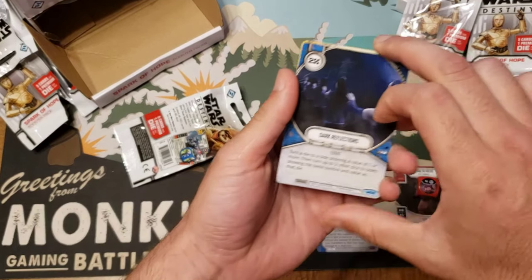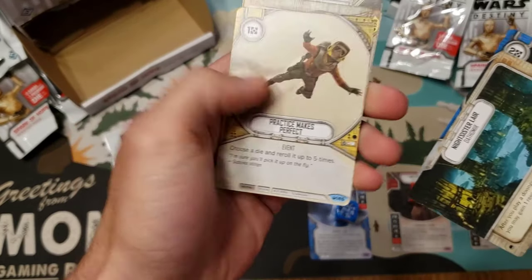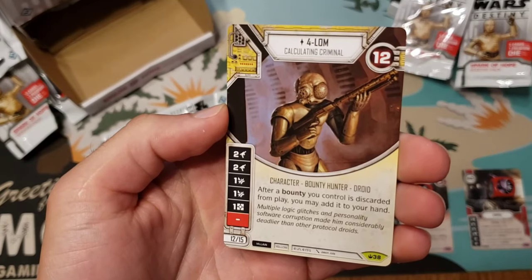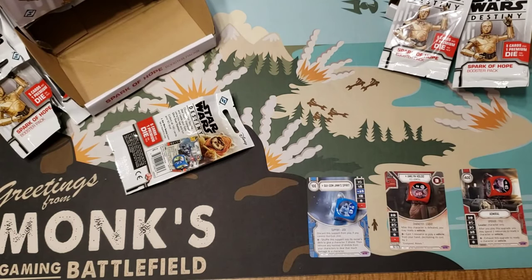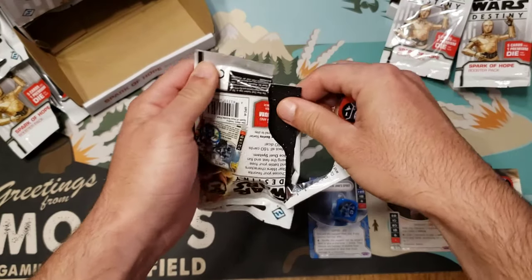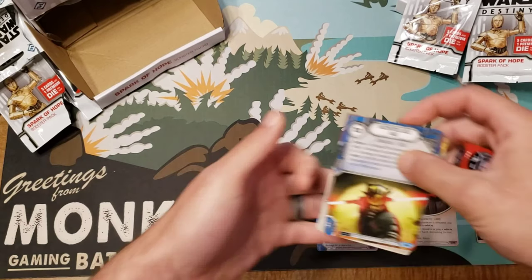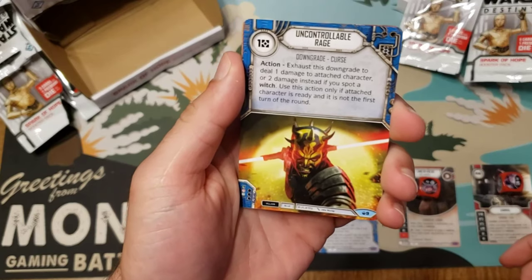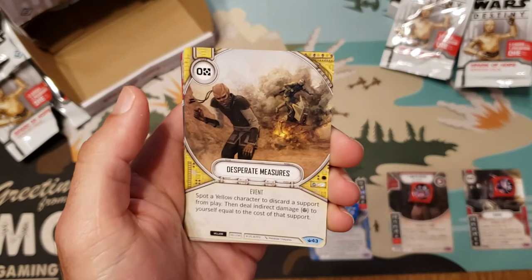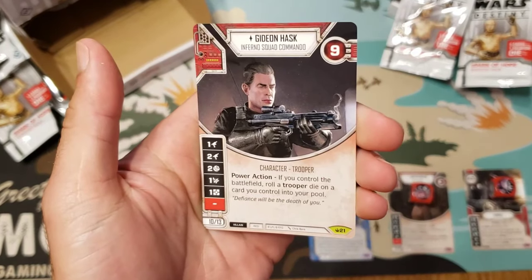Another bounty hunter, Dark Reflections, Nightsister Lair, Practice Makes Perfect, Jabba's Palace for the uncommon, and then Forlom. So that Forlom-Zuckuss deck you're able to build — let's see what else we got. Battlefield, Uncontrollable Rage, Our Situation Is Desperate, Desperate Measures — here it is everybody, woo! — Inflict Pain, and Gideon Hask.